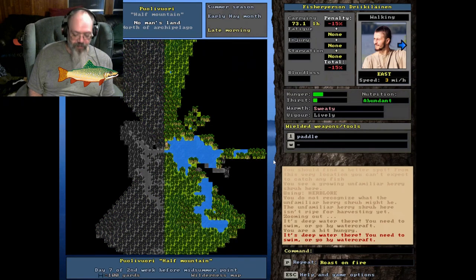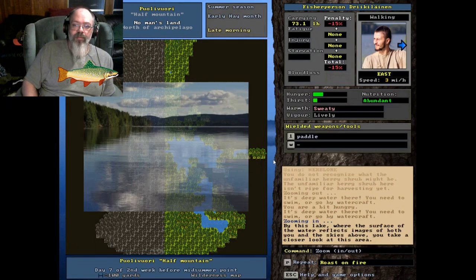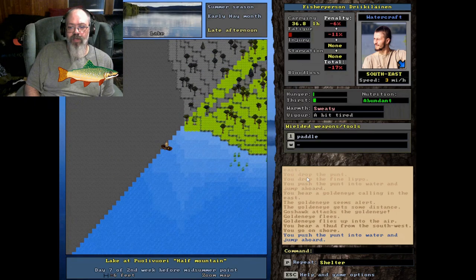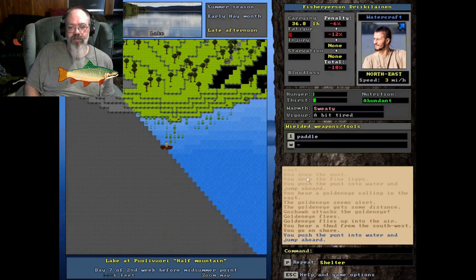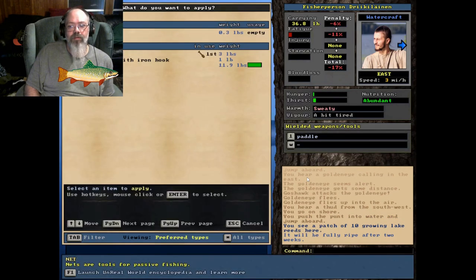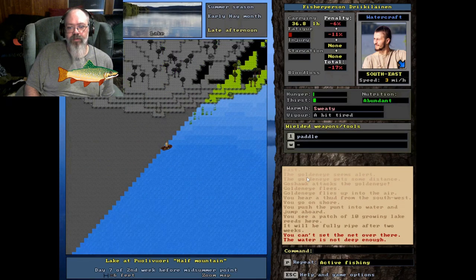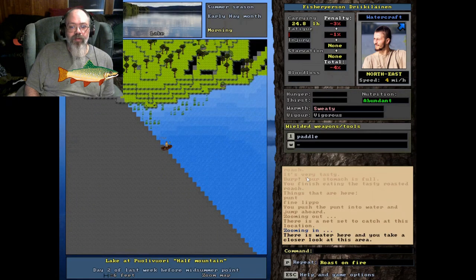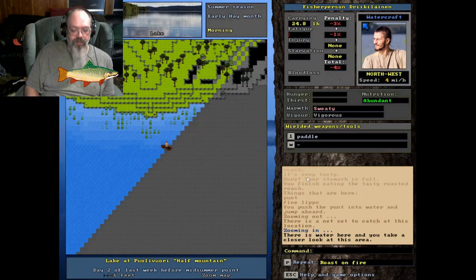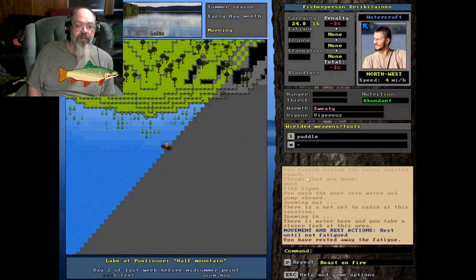Yeah, this looks like a likely spot — let's give it a shot. We're well outside of territorial places, so there's some weeds. Let's put our net right here — looks like a good spot. Deep enough, probably right at the edge here. Hopefully there's some fishing out here. Let's see what you got for us. Seem to do pretty well over here in the lake — maybe that's the secret. We'll see what happens this time.